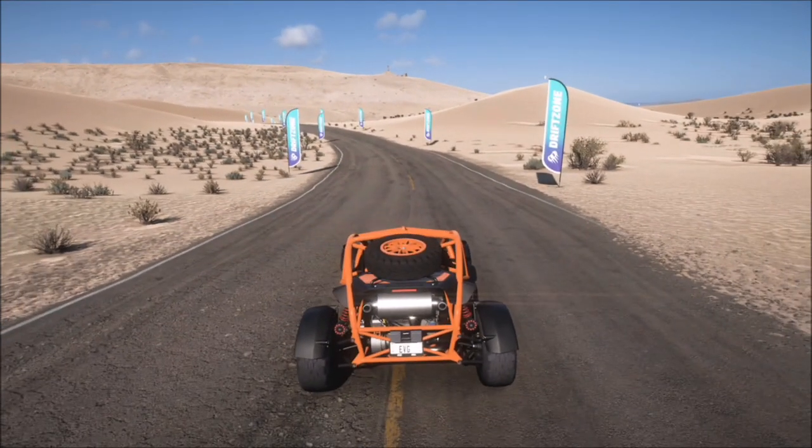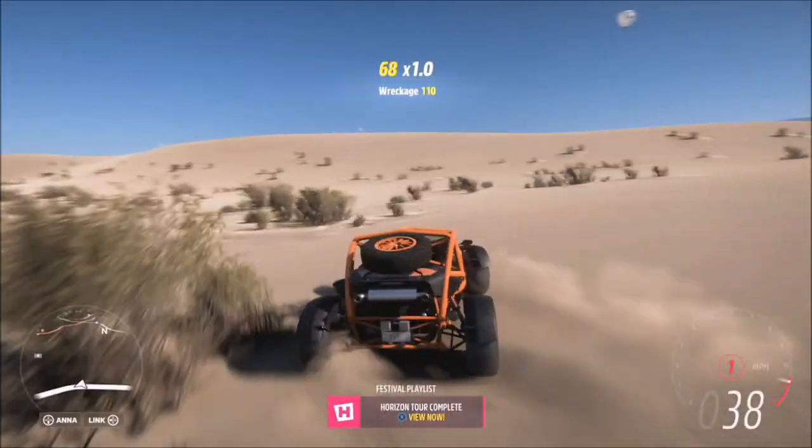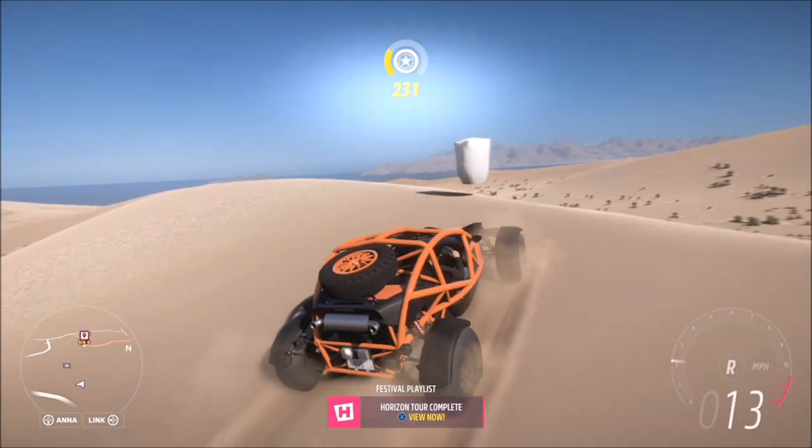The lanterns seem to only be on the right hand side of this drift zone that you can see I'm at. When I drove over to the left there didn't actually seem to be many lanterns floating about, so they are all mainly on the right hand side.